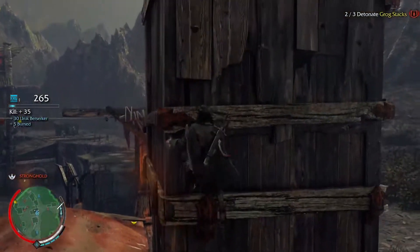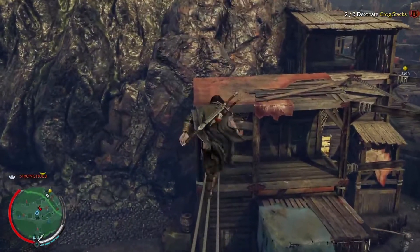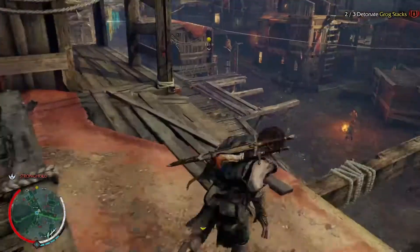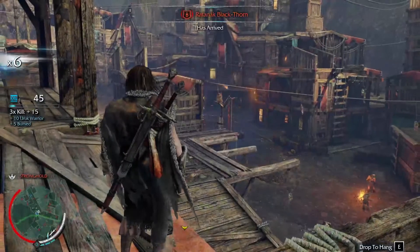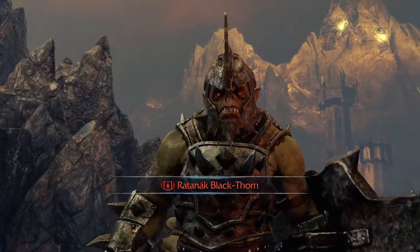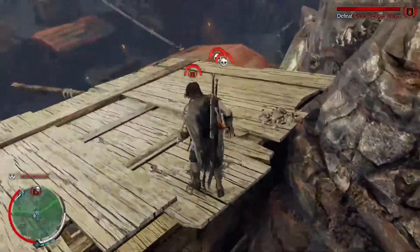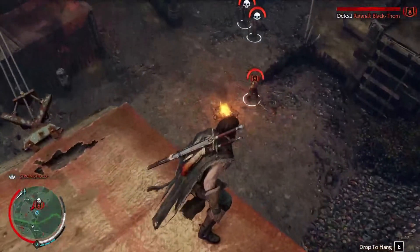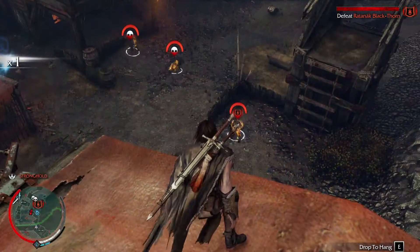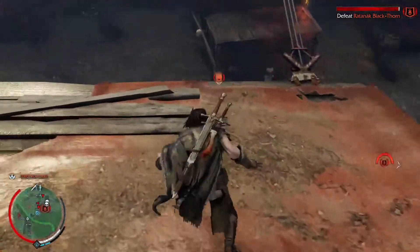Before we are spotted, let's get up to the top and around to the other one. Out of all the warchiefs, this one was the easiest to attract. We're still out of the way so we don't have to worry about being spotted. Oh, okay - why is he not taking any damage? None of them seem to have taken damage from that. He's definitely spotted us.